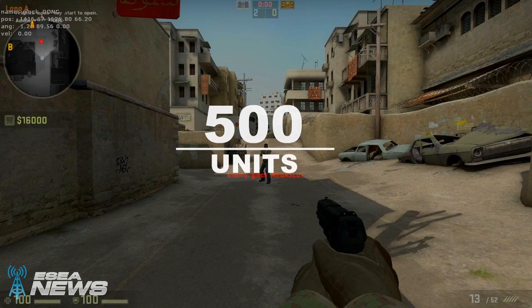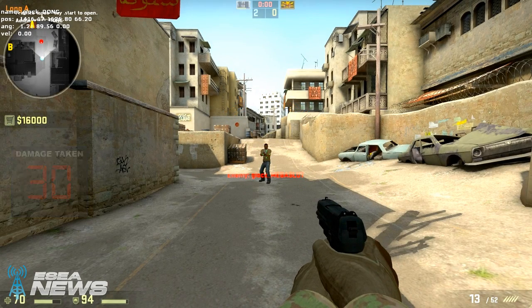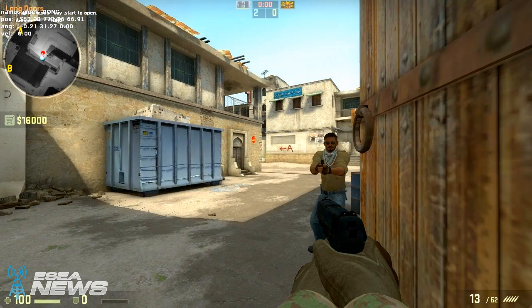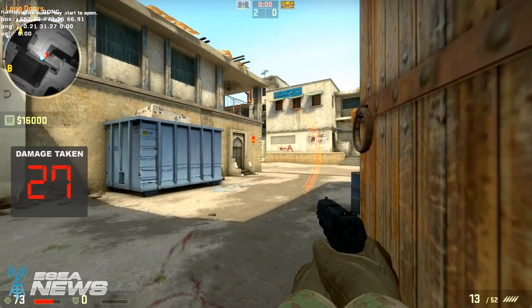Close range shots to the body with armor do about 30, and without armor about 33, so ideally it's all really about the same. A wall shot to the body without armor does about 27 per shot, and with armor about 20.